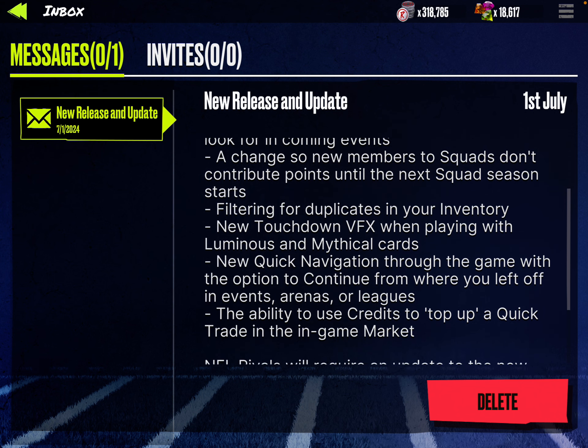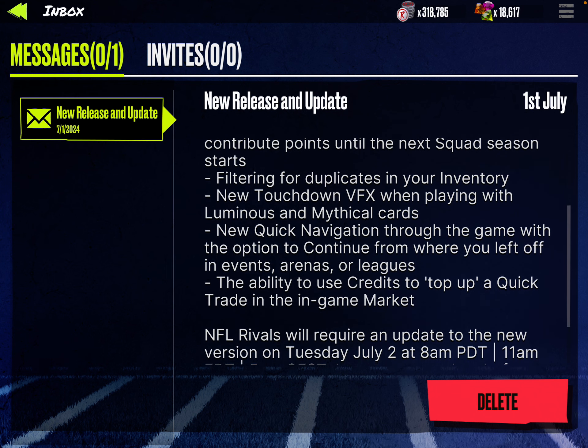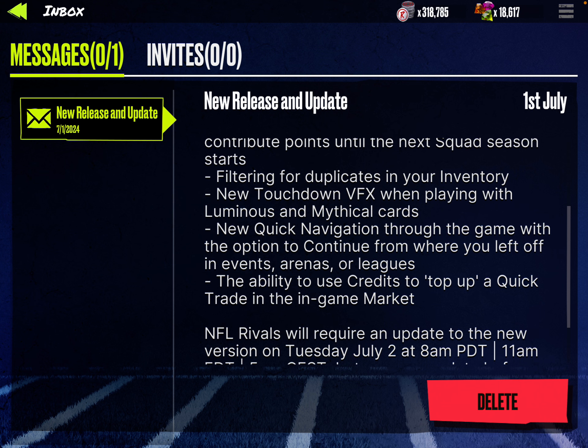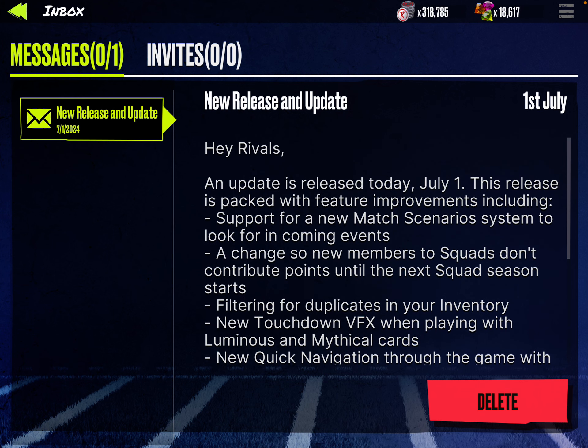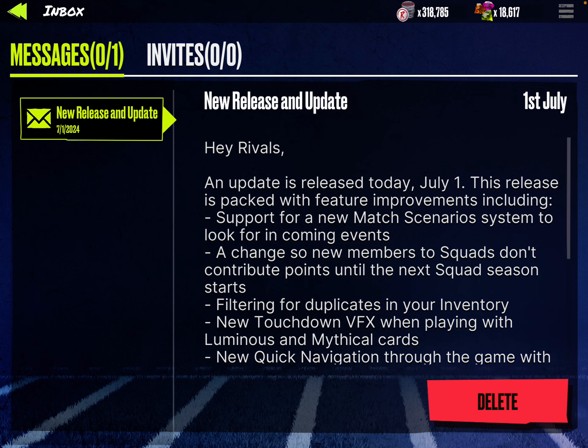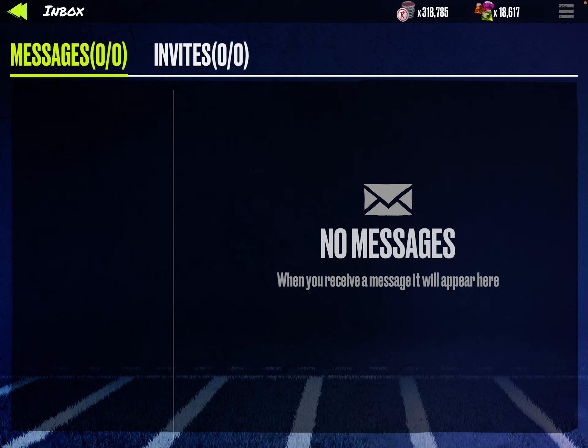New touchdown visual effects when playing with luminous and mythical cards — I don't think I have any of those. Quick navigation through the game with an option to continue from where you left off in events, arenas, or leagues. The ability to use credits to top up a quick trade in the market. And this is all tomorrow. New members to squads don't contribute points until the next squad season, and support for new match scenarios — maybe it's skill-based matchmaking? I don't know, but that's all coming tomorrow.